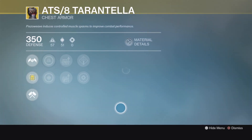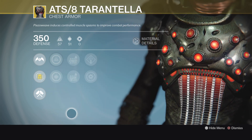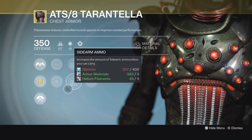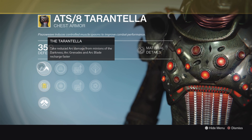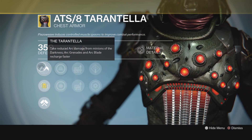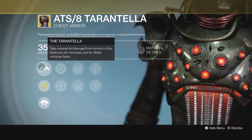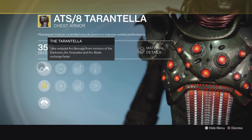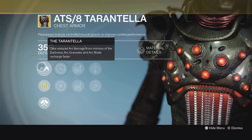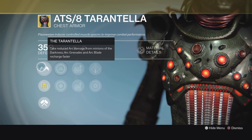Next up for the Hunter, we got the ATS/8 Tarantella. This is a cool looking piece — I've always liked the look of it. I wish you could combine exotics because it would look really good with the matching helmet. The main perk here is: take reduced arc damage from Minions of the Darkness, arc grenades and arc blade recharge faster. Not a bad way to go if you're doing an arc burn nightfall, but there are better exotics. I've always figured this one is kind of second or third tier — I've never really played around with it too much, to be honest.